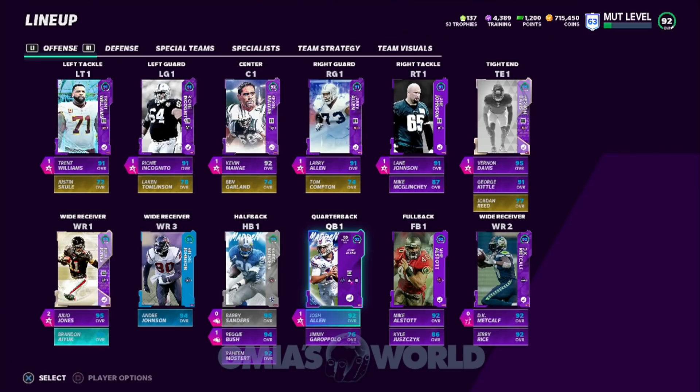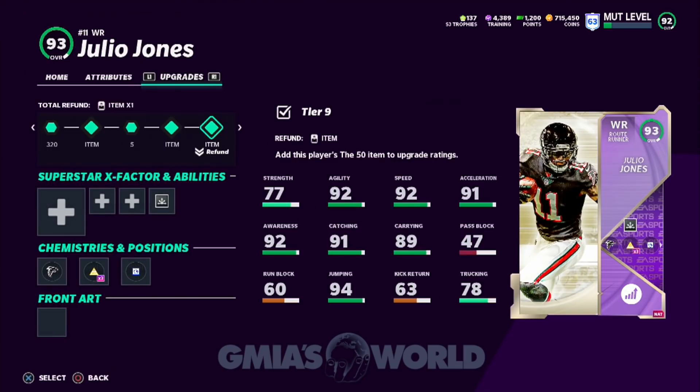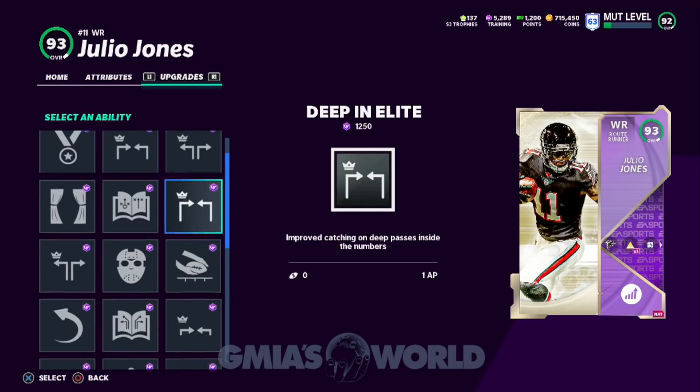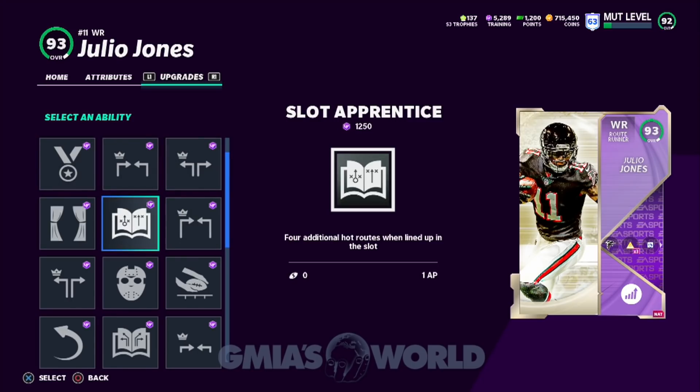The adjustments are going to be relatively easy. Right now we have route technician on Julio, so we're going to take that off of him and give him something else — maybe slot apprentice or something like that, because that might be better suited for him. He gets it for one because DK Metcalf doesn't get anything we could pretty much use for that situation. So DK Metcalf is actually going to go into the slot right now — that might be a problem because if I leave Carmichael on the outside, that means we have to move DK Metcalf.